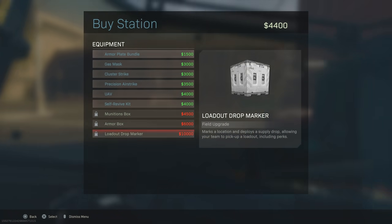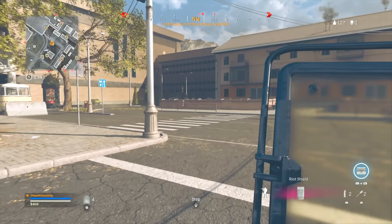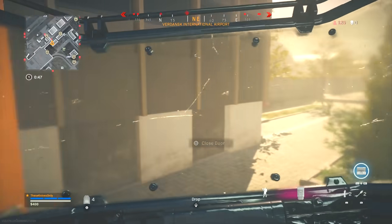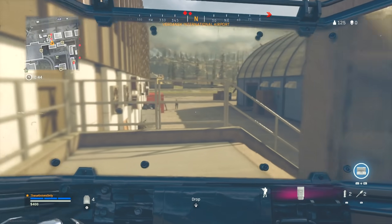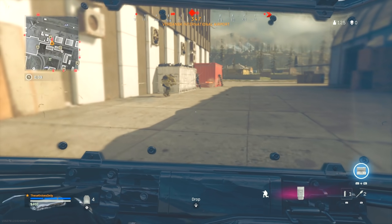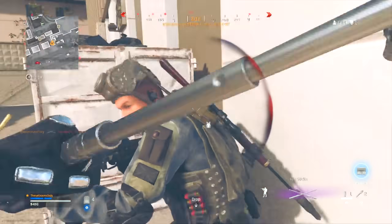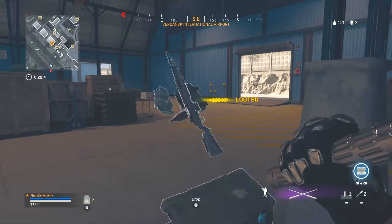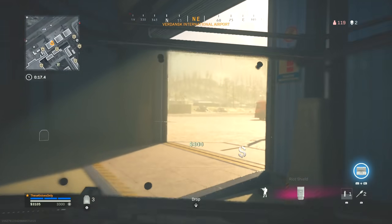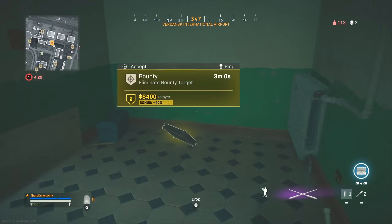I'm going to hold off on the self-res for now. There's one dead ahead over here. Yep, I just seen him. Looks like he's heading towards them. He's getting torched. Got him. Self-res — I still don't think you should be able to get it from a chest, but I'm not going to complain. I'm surprised he made it out of that situation with two players there. We got really lucky to make it out of that. That's for sure.